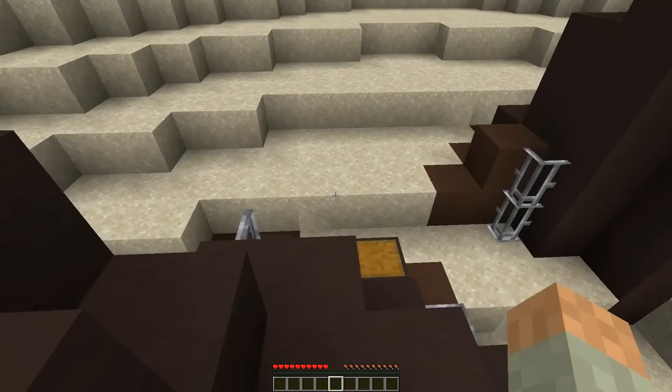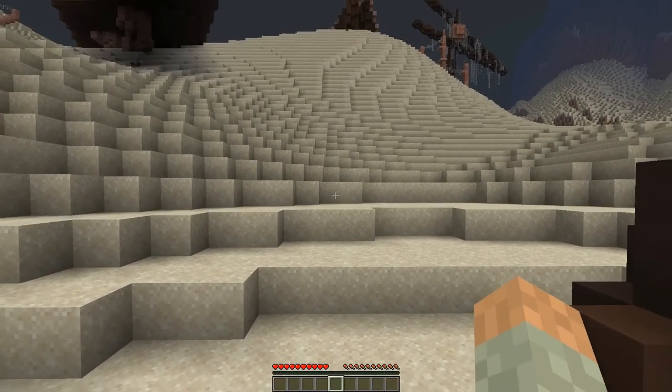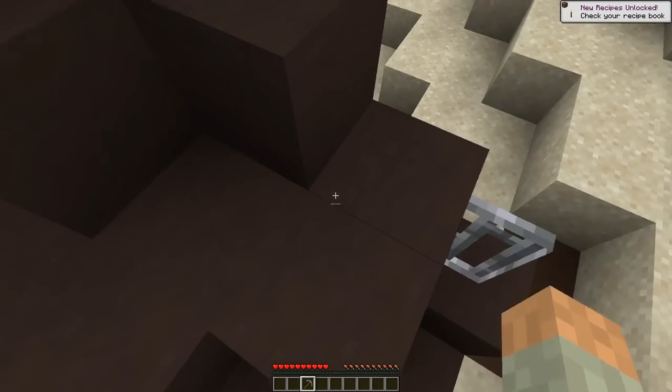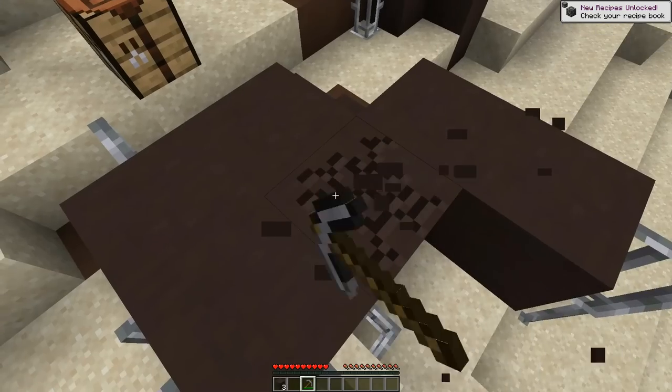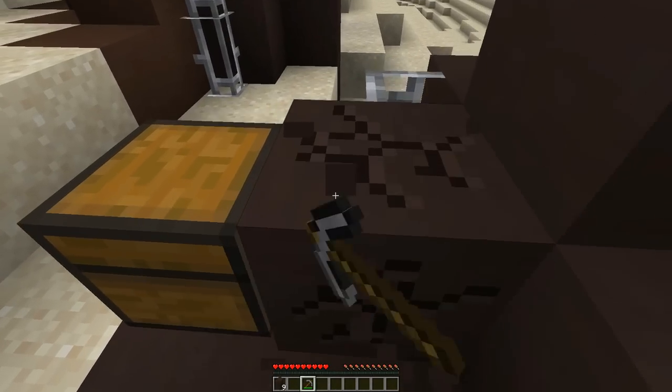It really threw me off in the last map when I was doing the parkour — you go much further down when you shift now. But whatever. If I'm going to make anything it's going to be a pick, because we can attack and break blocks with it. Let's go ahead and tear down some of Fornan's fantabulous creations that he spent so much time on and get ourselves some blocks.